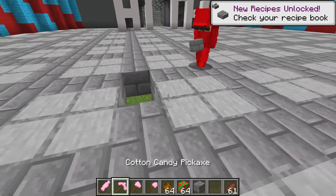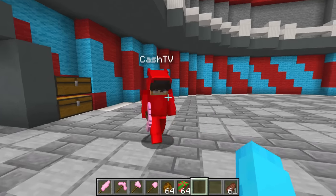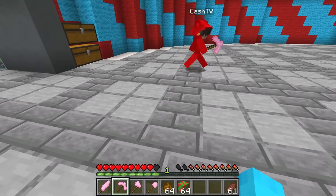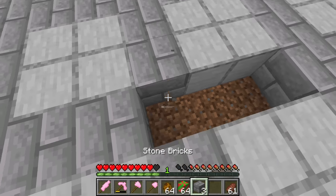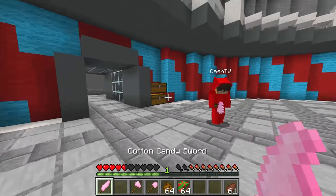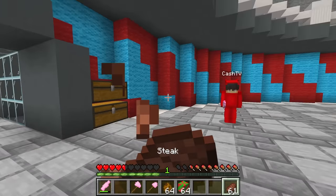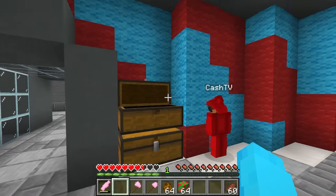Oops, I'm breaking your laboratory. It's okay, Cash, just fix it up. But wait, Nico — try mining some blocks. Look at how quickly the pickaxe breaks. It does break really fast, so that's pretty useless. That's why it does so much damage — because the durability is not good. I guess that makes sense because cotton candy is really fluffy. Anyways, let's build this candy house over here.